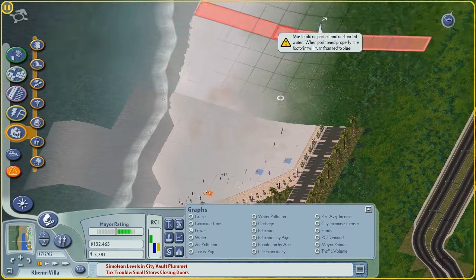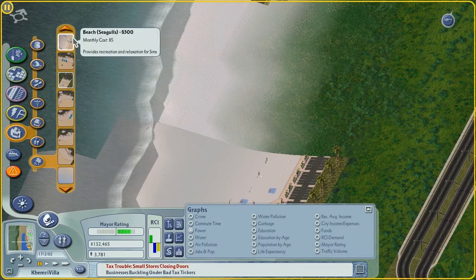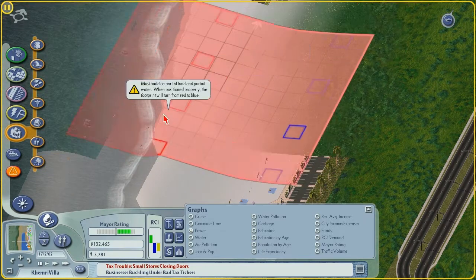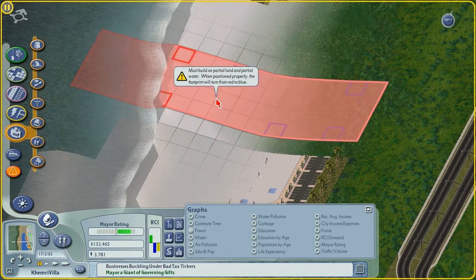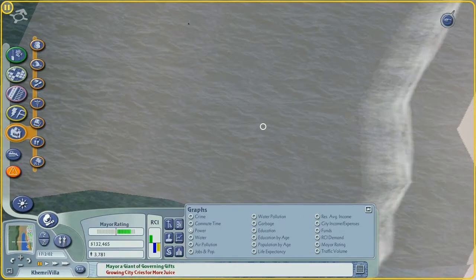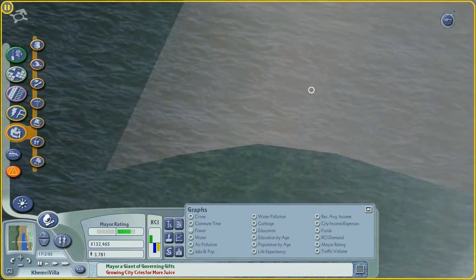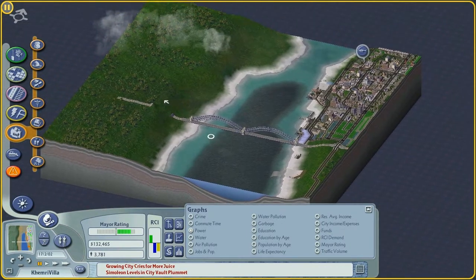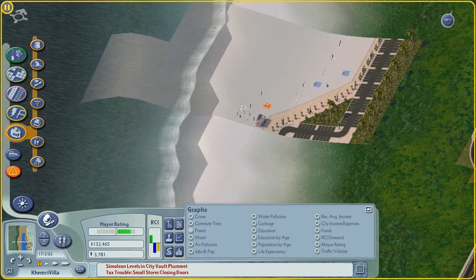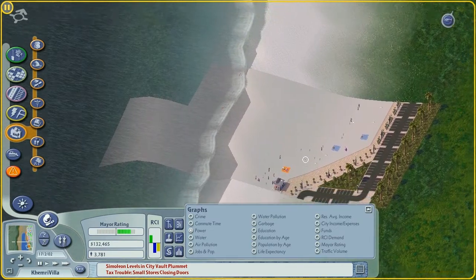I'm not sure why I'm continuing to demo this because we're not going to use this mod, unfortunately — you've probably already noticed why. It just refuses to cooperate. And it's fine that it's not going to cooperate because we weren't going to use it anyway. The reason is the water textures — it conflicts with them. I don't want to get rid of my water textures; they look really nice, they remind me of Florida beaches. As cool as this mod is, it's just not workable, not doable.